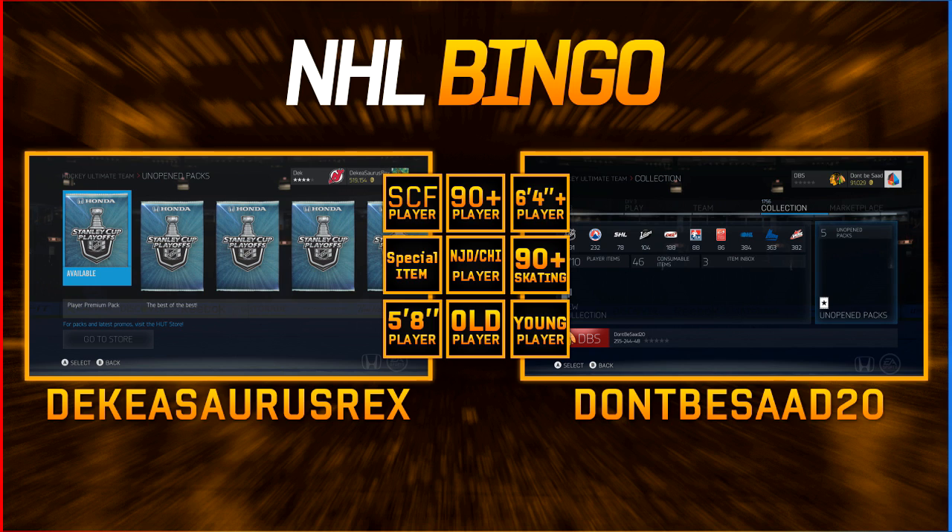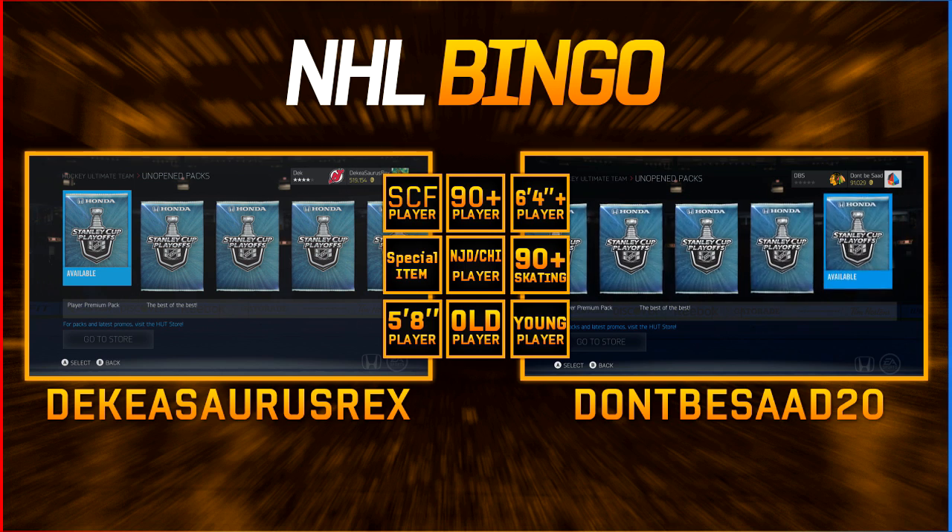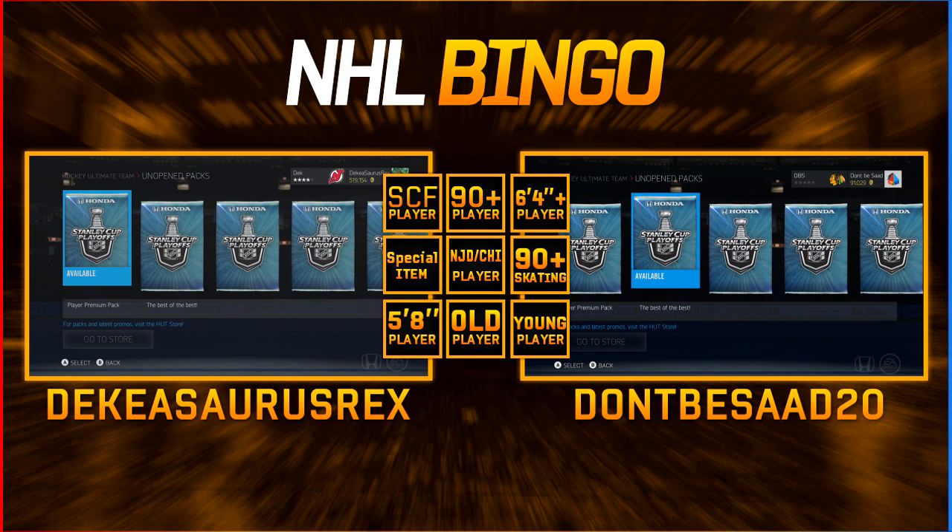We're opening five 60-hit packs. The loser of this has to give away a card - if Lucas loses, he gives away a card on my channel, and if I lose, I give away a card on my channel on this video. So whoever loses has to give away a player for you guys on YouTube - not on Twitter for once, usually they're always on Twitter but now it's on YouTube.